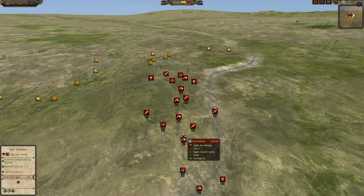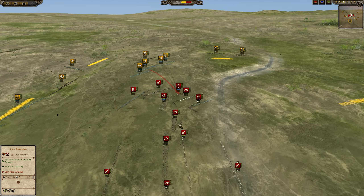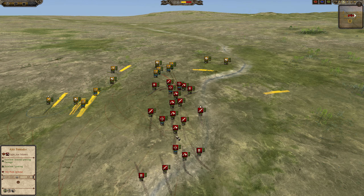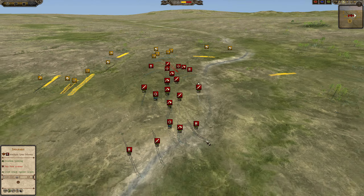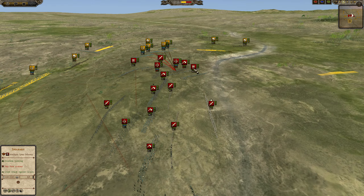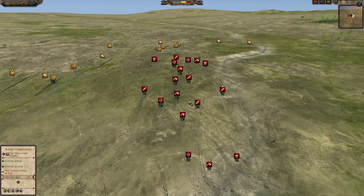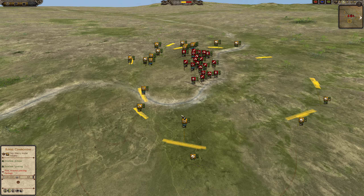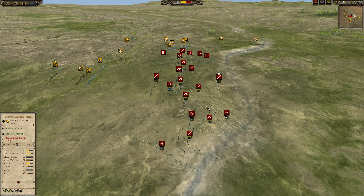Axe-wise, he has four Axe Freemen in the center, then an Axeman unit on each flank. He actually has another Spearman unit on each flank, kind of like in the back. And last but not least, two Berserkers. These two Berserkers are really going to make it very difficult for me.